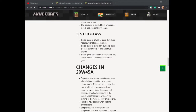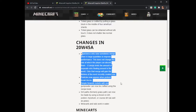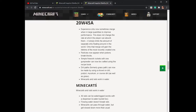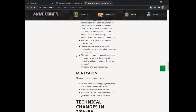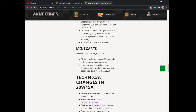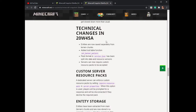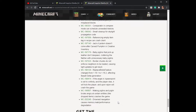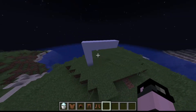Looking at the Mojang Minecraft.net page for 20w45 changes: experience orbs can now merge together in large quantities to reduce lag. Particles now appear when piston blocks are breaking. Simple firework rockets with one gunpowder can now be crafted using the recipe book. Formerly known as grass paths, they have been changed to dirt paths. The technical changes I don't fully understand, so you can visit the website for details.